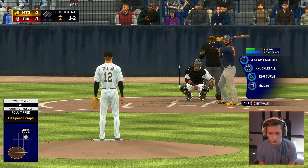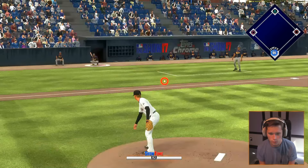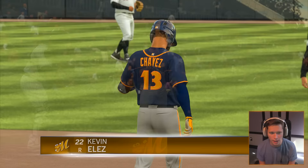Going for a knuckleball — halfway to 100 pitches. Hit on the ground to third, he hit it but he's out. So we're 50 pitches deep. What are we, in the fourth? Could be a lot better, but that's about average.